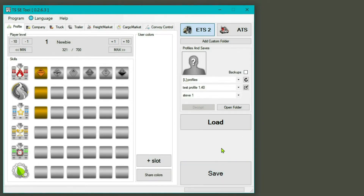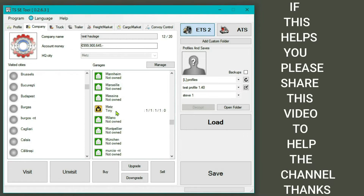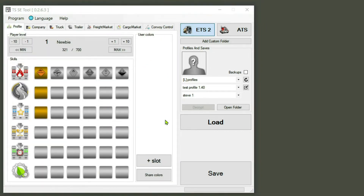Once that's loaded, it should come up with what you've got saved. As you can see, it shows newbie companies, no cities visited, no garages except for Metz. There's my garage, my money, and my truck that I own at the moment — number plate, fuel level, etc. We'll go back to the main view first.